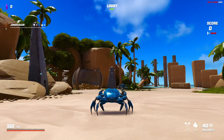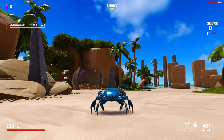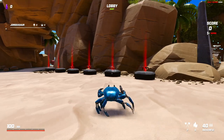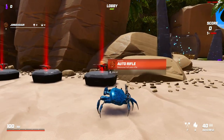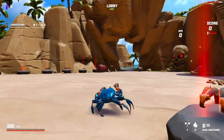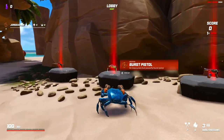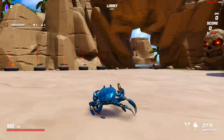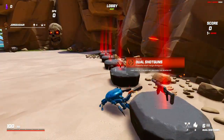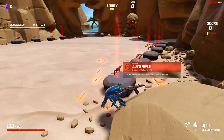Hey guys, Georgiasaur here and we're back with another Crab Champions. As you can see we are now blue - we got some skins unlocked, they're both blue but this blue is cooler. We also have some new weapons unlocked: we got double shotguns which is basically just a left and a right, and then we got this little pistol. I kind of like the pistol more because with the shotguns you have to use left and right, but with this you still have the zoom.